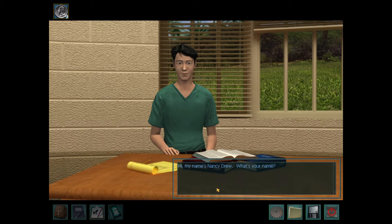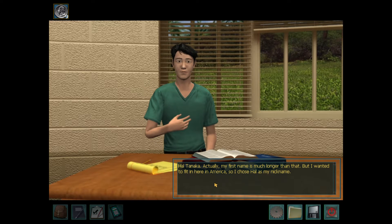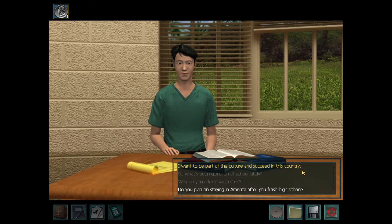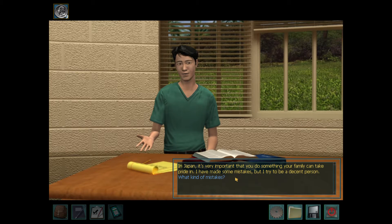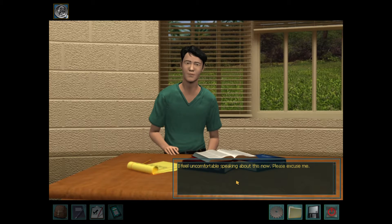Hi, my name's Nancy Drew. What's your name? Hal Tanaka. Actually, my first name is much longer than that, but I want to fit in here in America, so I chose Hal as my nickname. I'm a Japanese exchange student. Why do you think it's easier to have an American name? I want to be part of the culture and succeed in this country. Do you plan on staying in America after you finish high school? My family is counting on me to succeed here — I must make them proud of me. In Japan, it's very important that you do something your family can take pride in. I have made some mistakes, but I try to be a decent person. I feel uncomfortable speaking about this now — please excuse me.